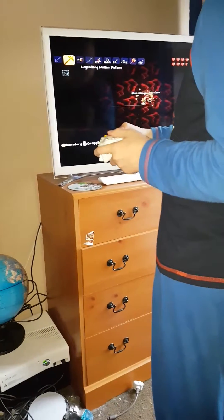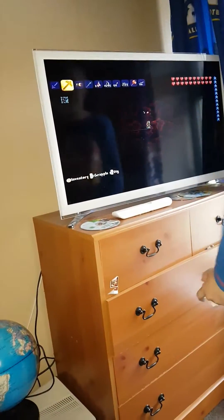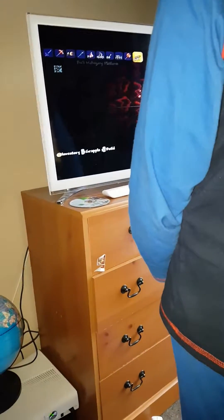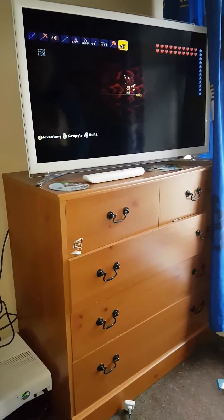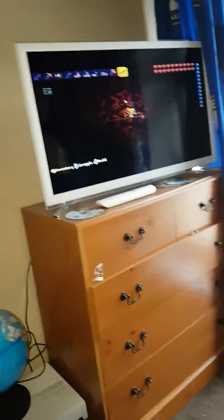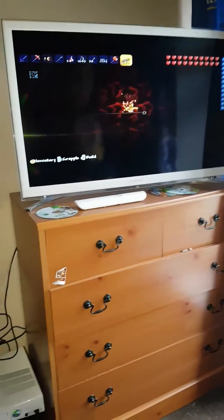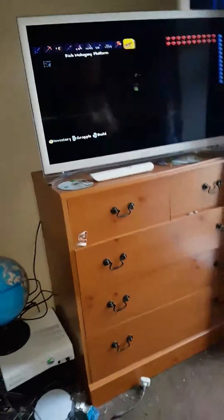We are going to throw the doll into the lava. Sorry if it's a little dark, guys — I am in the Underworld and I do not have a mining helmet. As you can see, I can't afford one. They are eight gold and I only have three gold coins.